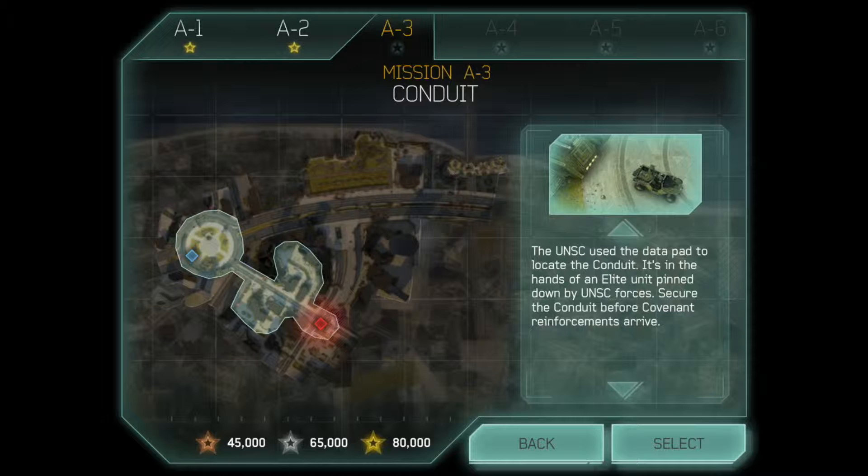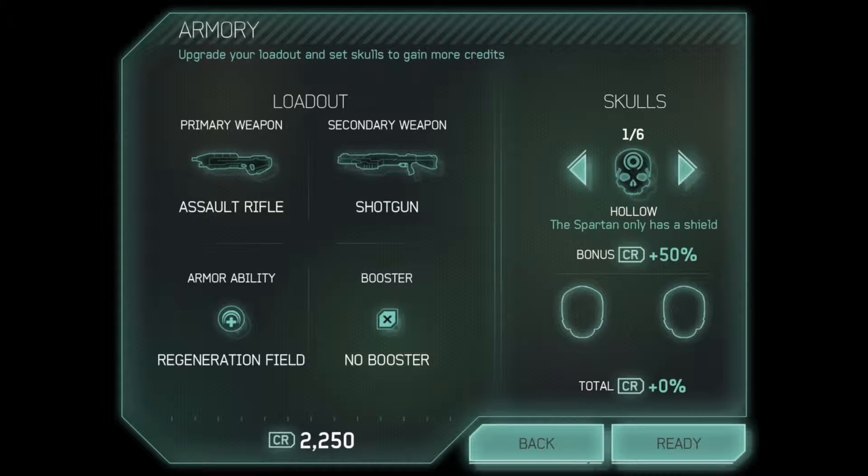Mission number three: Second Conduit. The UNSC used this data pad to locate a conduit. It's in the hands of an elite unit pinned down by UNSC forces. Secure that conduit before covenant reinforcements arrive.